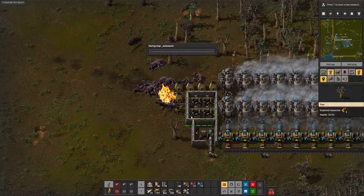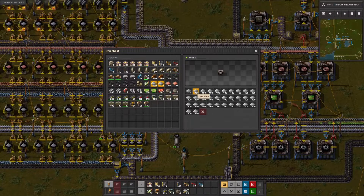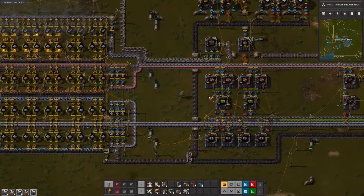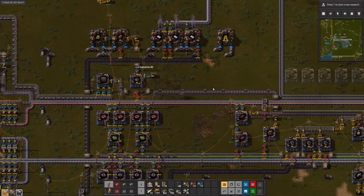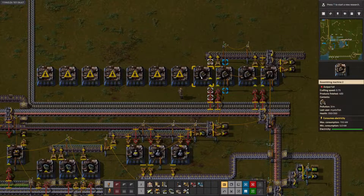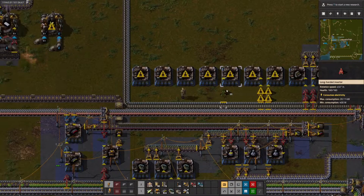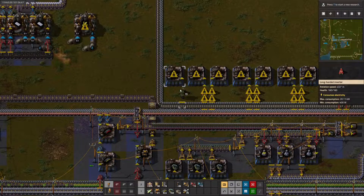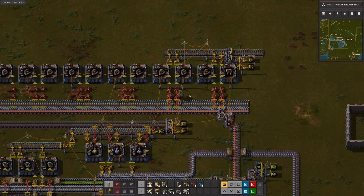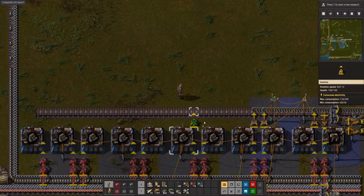We should always look at stuff — biters are still going to attack that end of the base, so we will have to do something about that. We needed seven assemblers: five, six, seven. We do not need more explosives at the moment, so we'll just stick those in there. Let's get our engines in here — now you can make engines. We can connect this and this and this and this. Those are making engines, which we can put on the output.